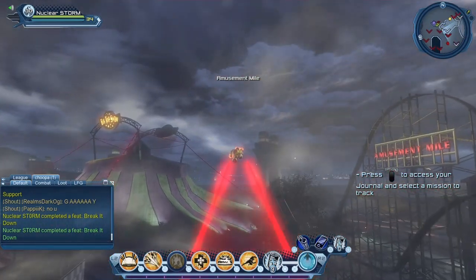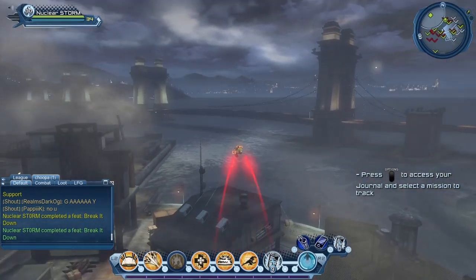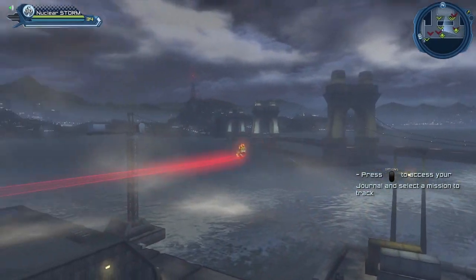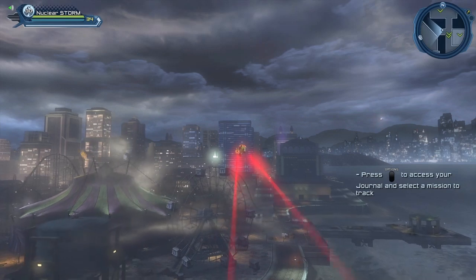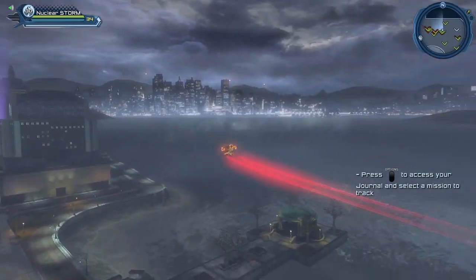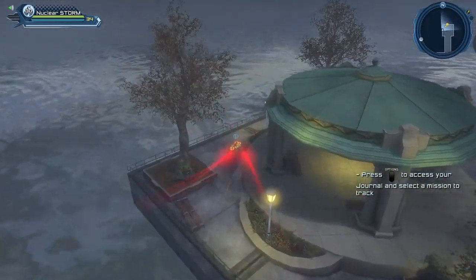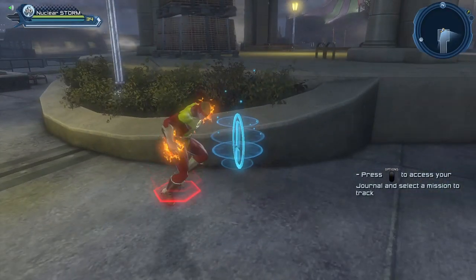Once you have your Radar Enhancer activated, you just fly around and look for investigations, briefings, or collections. Once you see a collection or investigation, you will see a question mark on the minimap. Here we have a briefing — you just pick it up. It's that simple. When it's a briefing or an investigation, it appears as a little magnifying glass on your minimap.